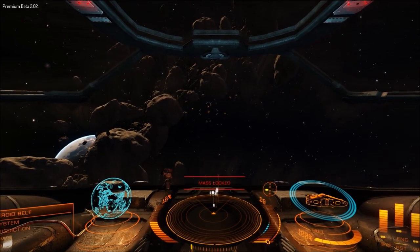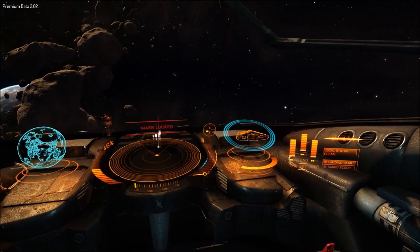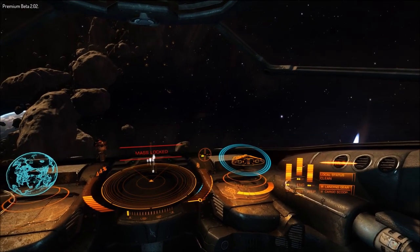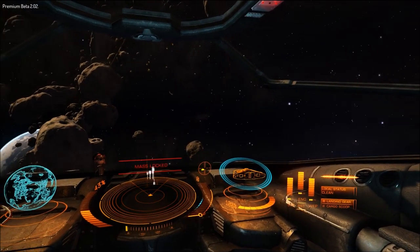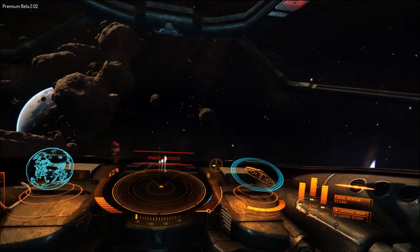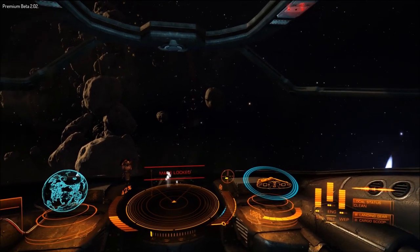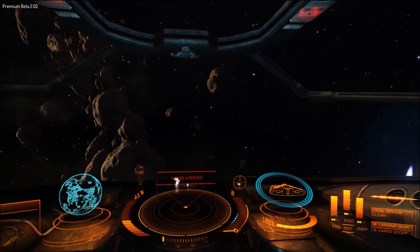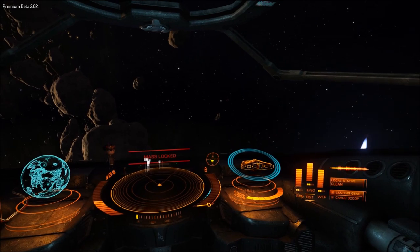Putting throttle back down to zero, we'll look to the right of our throttle indicator where you'll see our ship status. You can see the orientation of my ship — I can move my yaw, pitch up, pitch down, and roll. The three blue lines on the outside are the shield indicator; when they are bright blue like this my shields are at 100%. Below that you'll see my hull, which has a handy percent indicator.